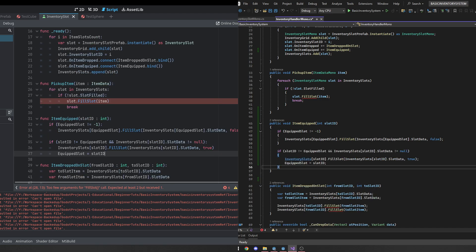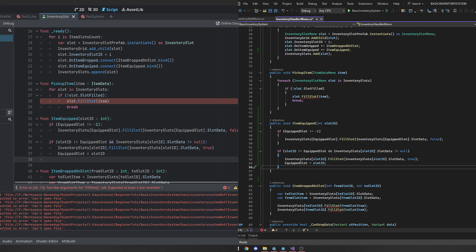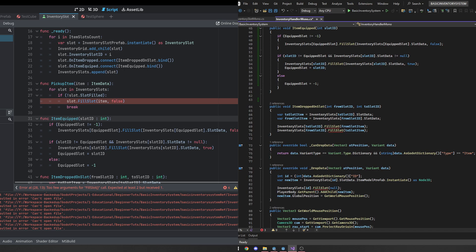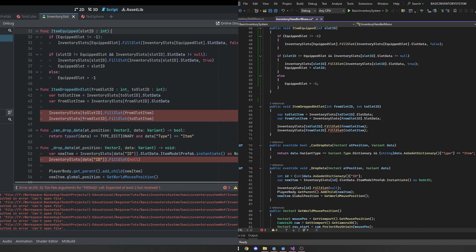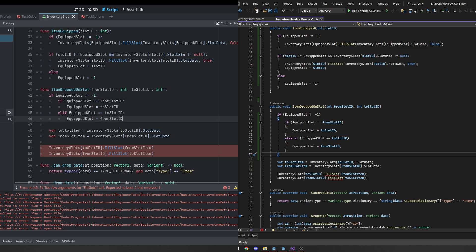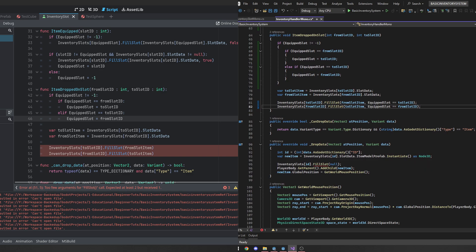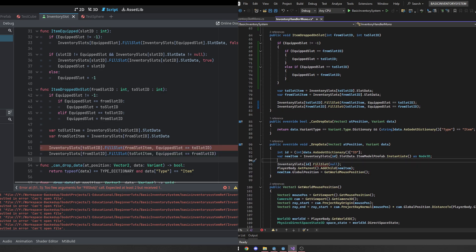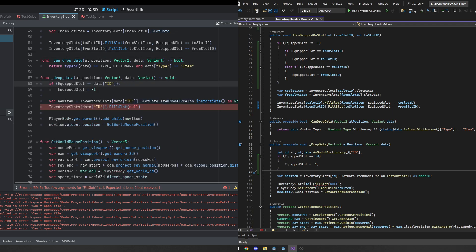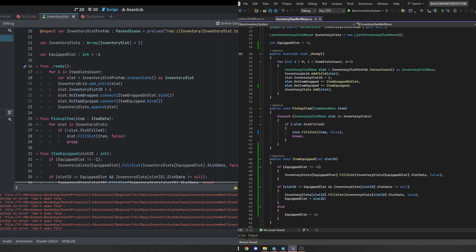Next we check if the slot ID does not equal the equipped slot and the inventory slot's slot ID is not null — then we call fill_slot with equipped set to true and set equipped_slot to the new slot ID. If not, we just set it to negative one. Then up in the pickup_item function we set fill_slot with equipped set to false. In the item_dropped_on_slot function we handle swapping: if the equipped slot equals either the from or to slot we invert it, and when calling fill_slot we pass the equipped boolean as whether the equipped slot equals that slot ID. In the drop_data function, if the drop data's slot equals the equipped slot, we set it to negative one and set the equipped boolean in fill_slot to false since we're setting it to a null value anyway.